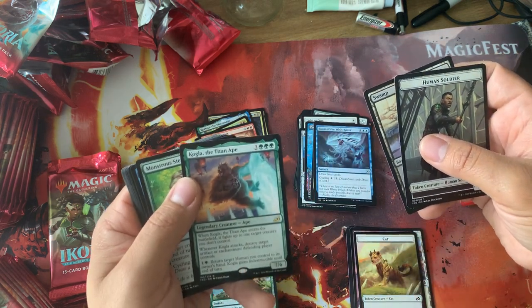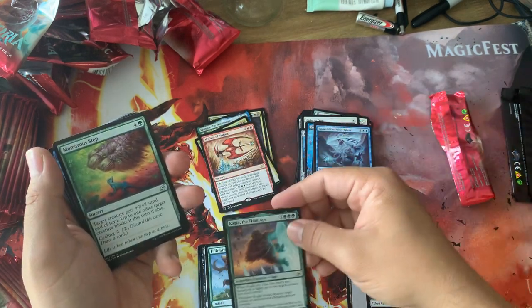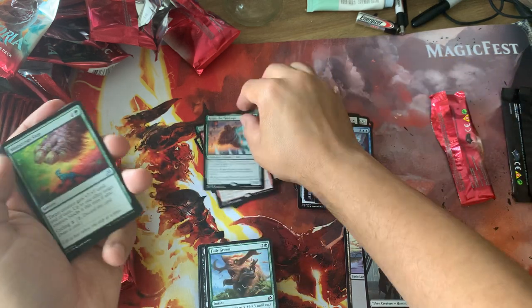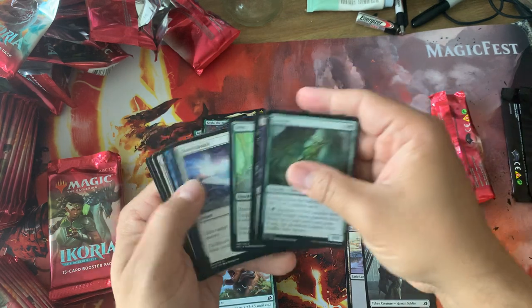Cogla, the Titan Ape — whatever rare. Kind of sucks they didn't make a King Kong, but I know that's not part of the same IP as Godzilla — it's Universal or something.